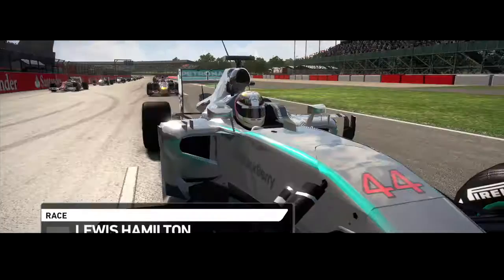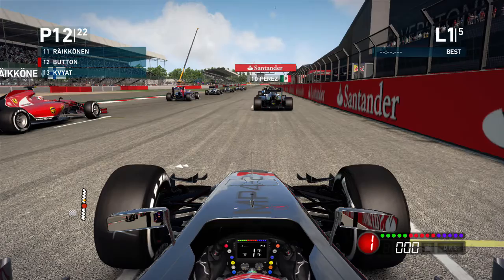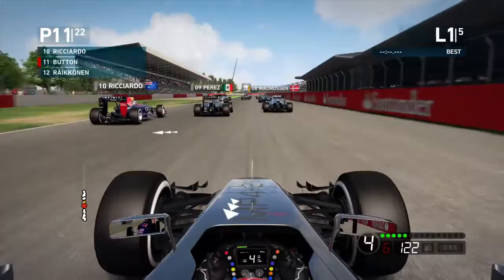So here we are lined up on the grid for the British Grand Prix. Lewis Hamilton's on pole position in front of the British fans. Our teammate Kevin Magnusson's got himself in 8th place and we're down in 12th. We've got Raikkonen right in front of us, Perez in 10th. We get the 5 red lights and away we go.